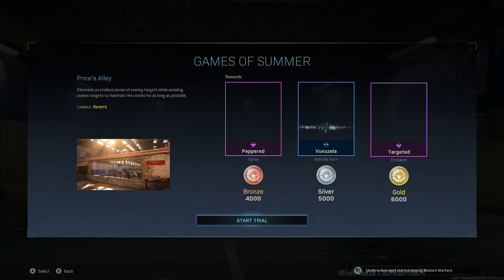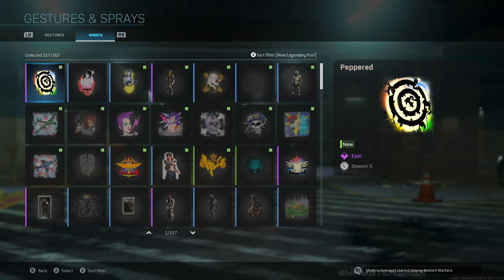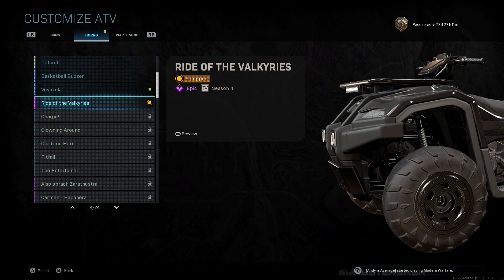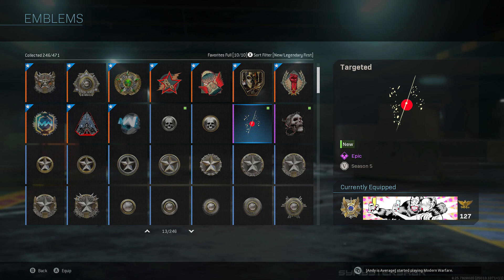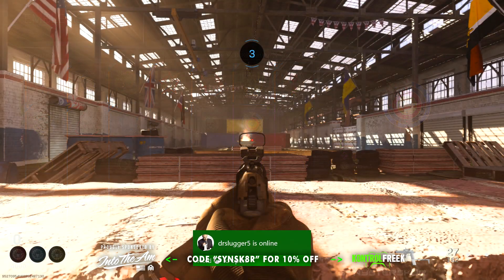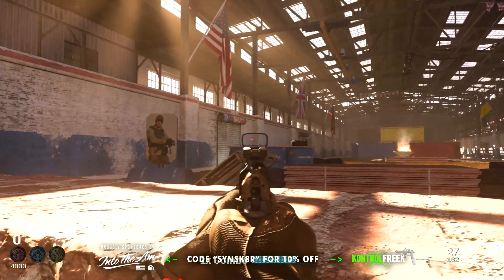I think it's the easiest trial we've had so far. Let's knock out the rewards first. For bronze you get the Peppered Spray, for silver you get the Vuvuzela Horn, and for gold you get the Targeted animated emblem.